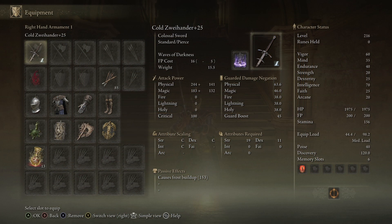You can see my stats over on the right — you can read them yourself — but I'm running 60 Vigor and 70 Intelligence. Those are basically the most important stats.